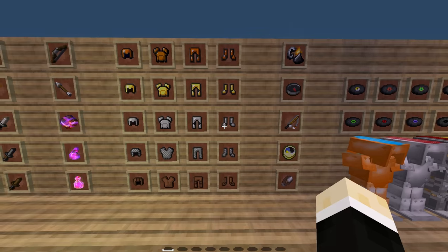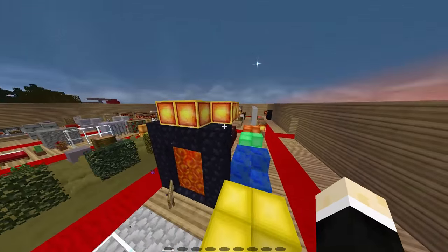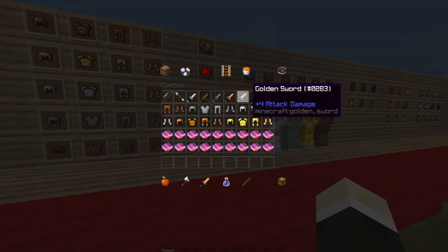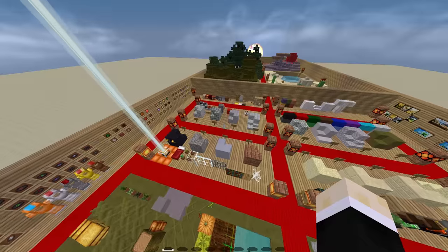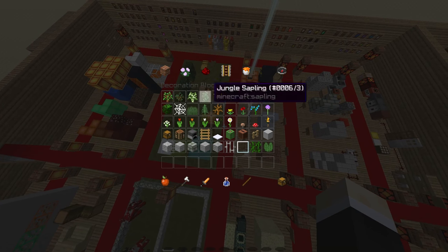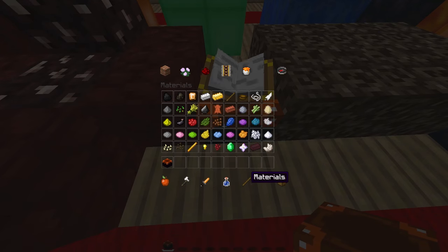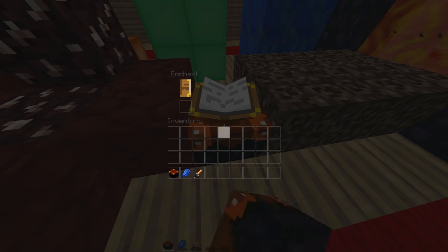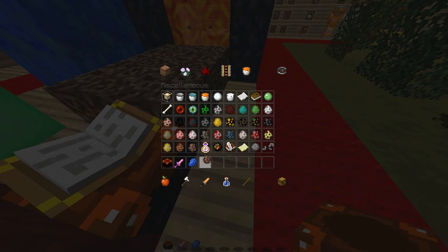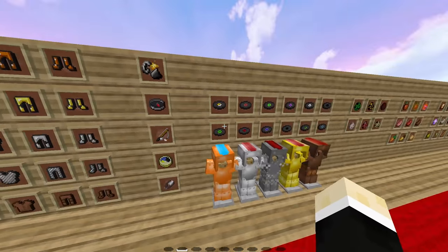The orange bookshelf particles — the ones that fly between bookshelves and the enchant table — are orange. The enchanted particles glow orange. The enchant table itself is orange. I grabbed some lapis and tried to enchant a villager to demonstrate the orange particles, and there they are — orange particles. That's it for the orange pack.